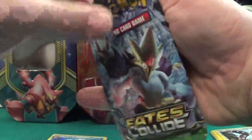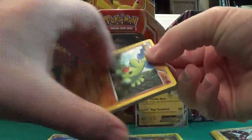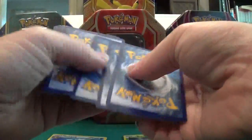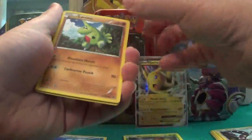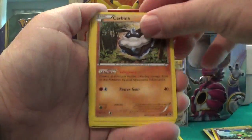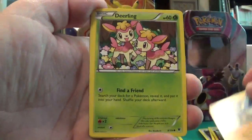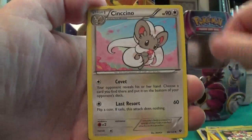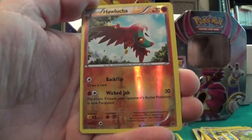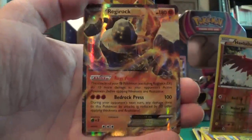We'll do Fates Collide next. Code here — do a little pack trick. So we have a Larvitar carving, Jigglypuff, Riolu, Deerling, Cinccino, Kangaskhan, Dwebble, a foil Hawlucha, and a Regirock EX.